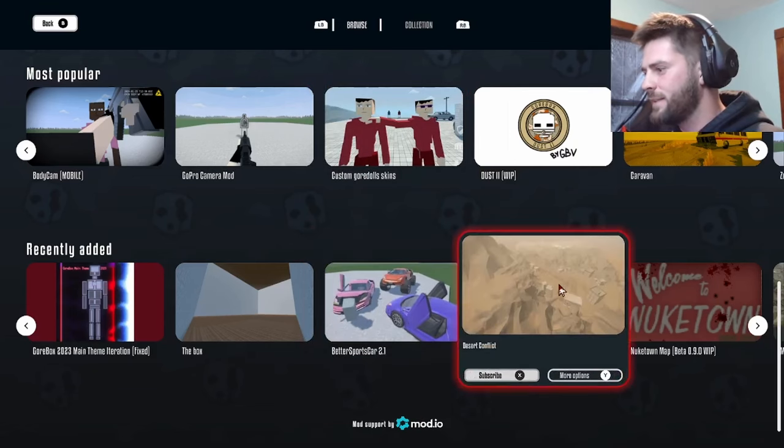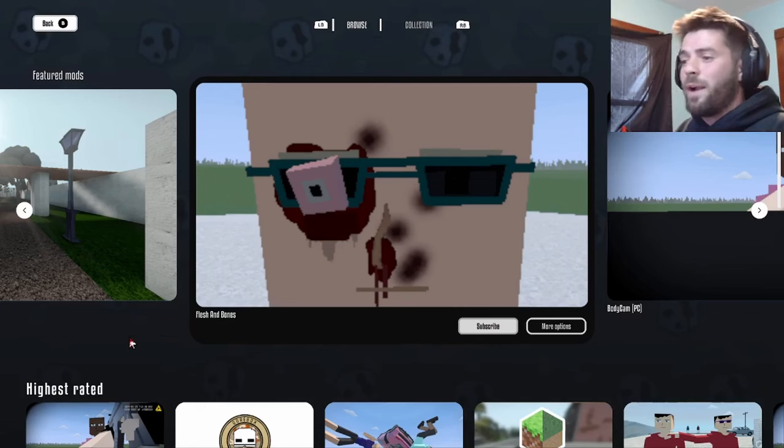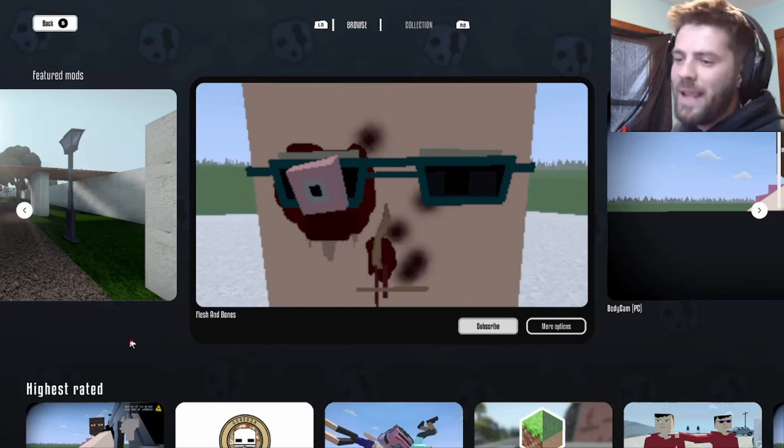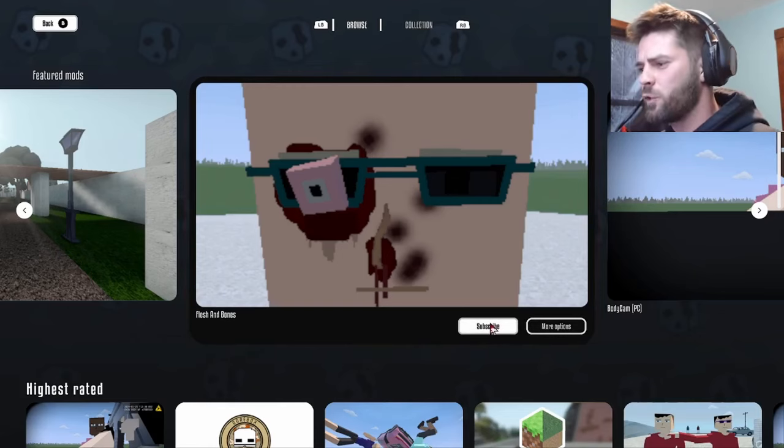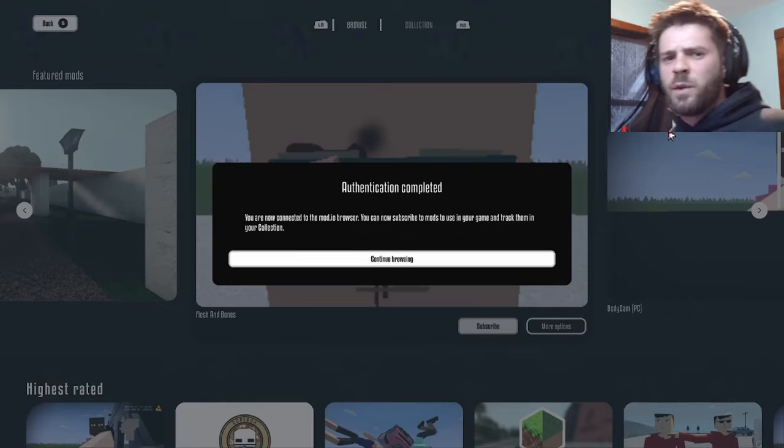At the end we have recently added - look at all these: a better sports car, a desert map, Nuke Town map. So this video is just a quick review - I wanted to show you guys the new update in Gorebox. Let's just subscribe to one of these mods. You have to authenticate your mod workshop - you can connect with an email or a device.